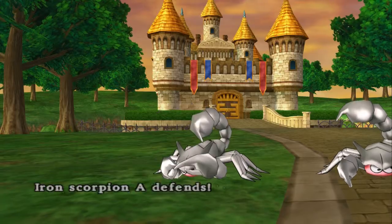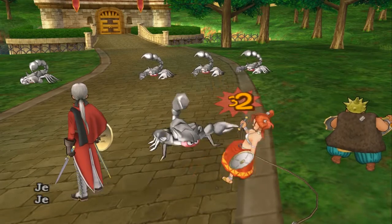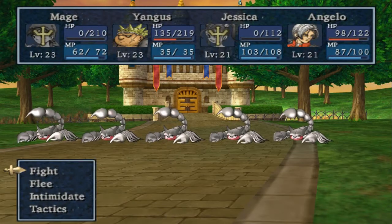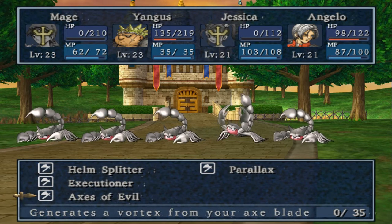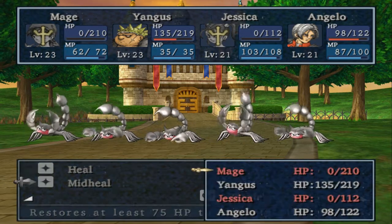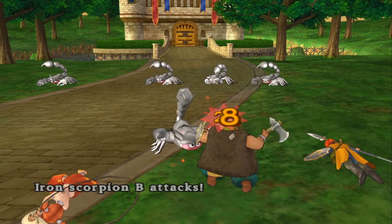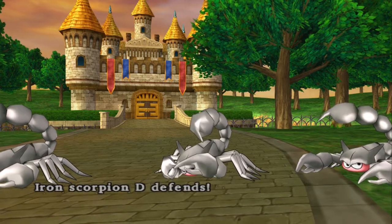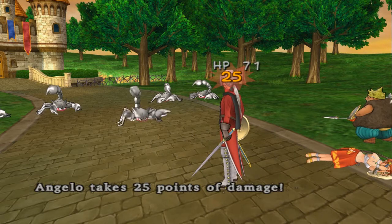Now the only problem is Jessica may die. Although Yangus may be able to finish them all off — no, she's dead as well. Oh balls. This has not been a fun fight. Axes of Evil — ooh, is that gonna do anything though? I'm gonna risk it. Angelo needs to definitely heal. Yangus, stop increasing your defence — it's greedy. At least Yangus isn't gonna die any time soon, but Angelo might.